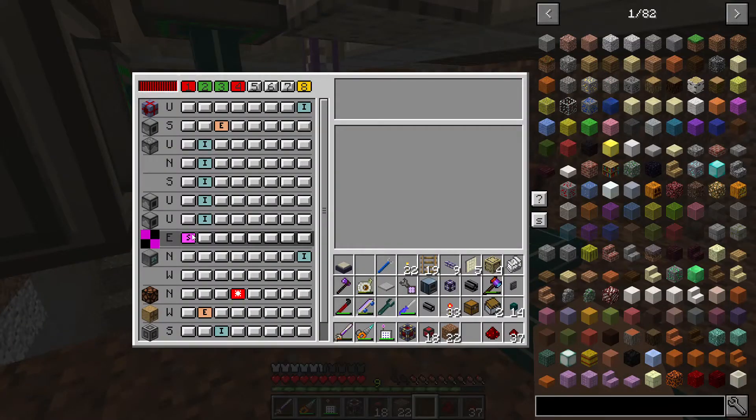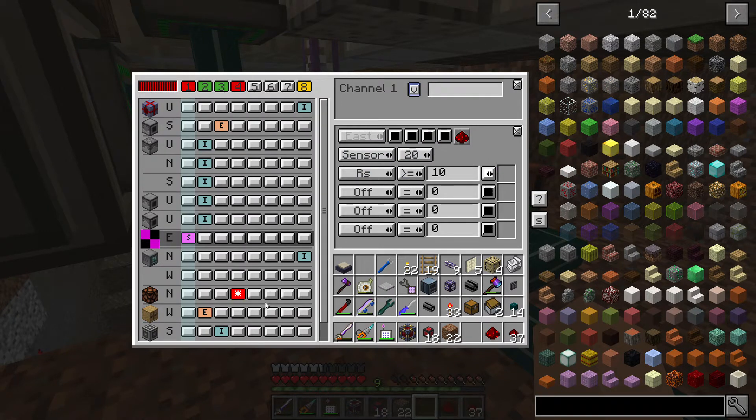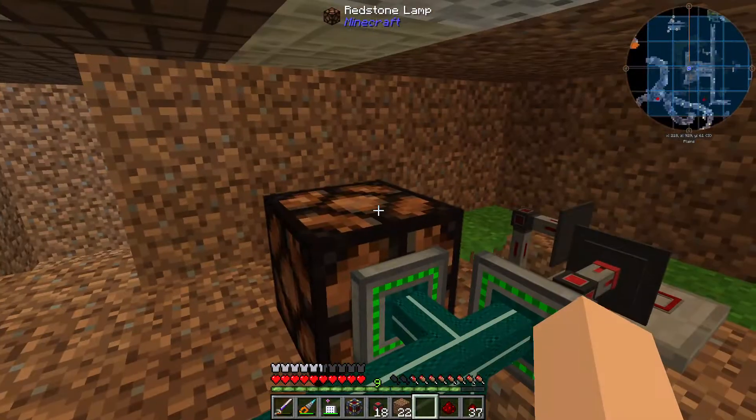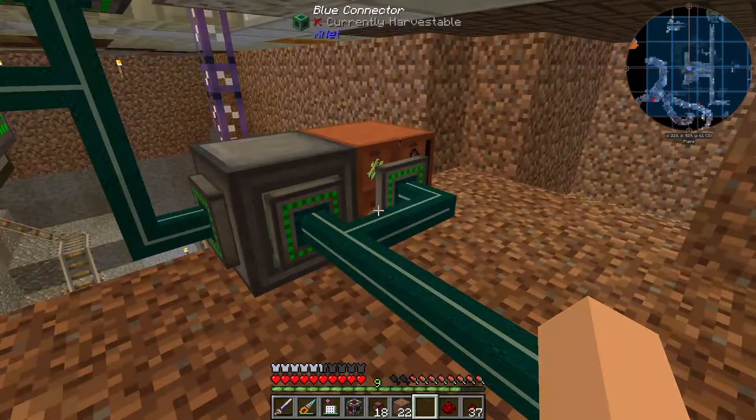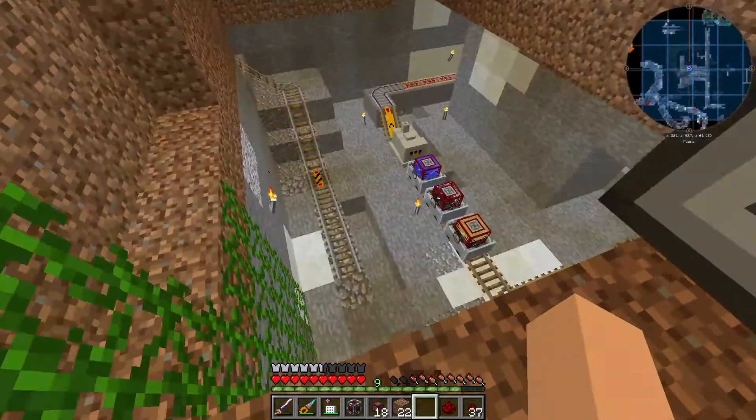Right here I have it checking for anything equal to 10 or above redstone signal, set to white color. And over here, if it's getting a white color signal, it'll turn on this redstone lamp. That's what I have set up — I'm just testing it out.